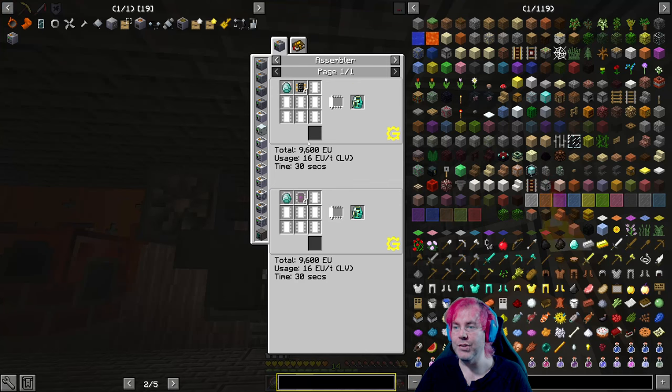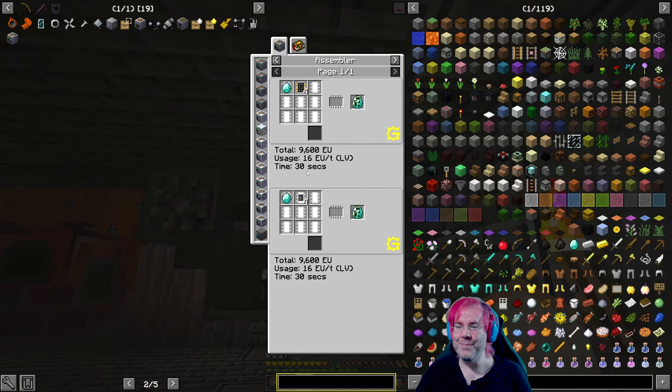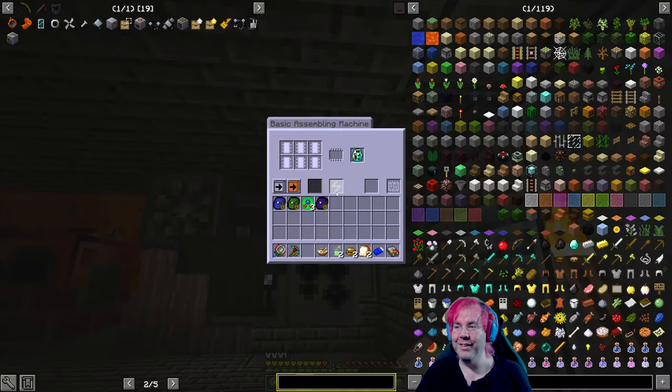I just realized I did not select the circuit, but fortunately there's not a circuit that you need to select — that's good. Something worth noting is how long it takes to do the thing. We're going to start to see stuff take longer and longer to do. There we go — quick and dirty portal generator!